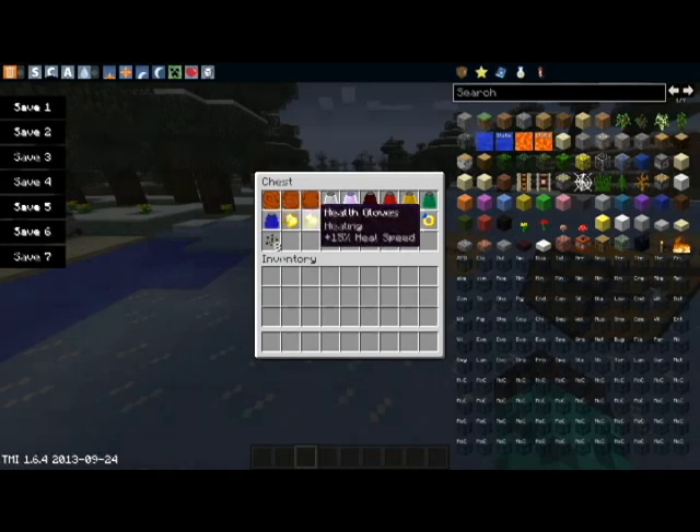How we make these wonderful gloves is with molds. You will need a caster and all those different items — I'll get into that in a little bit because that's a whole other explanation. You will find glove molds, ring molds, and necklace molds all inside strongholds or mine shafts in the chests you find there.